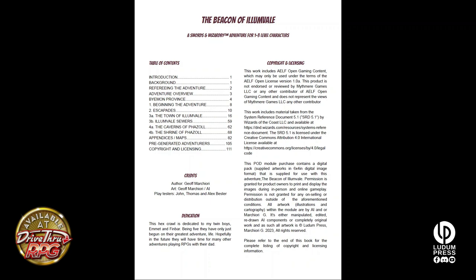There's a table of contents at the start: introduction, background, beginning the adventure, escapades. Escapades are pre-built things because it's a city-based module — you start out in a main city, then there's a hex crawl across a province. Escapades are pre-built adventures that you can just drop around, pre-built encounters. The town itself, Illum Vale, the sewers, the Caves of Faisal is the major crawl within the dungeon, and then there's the shrine as well. Appendices and maps are all down the back. There are pre-generated adventurers and copyright and licensing. One thing you get with this module that's different from a lot of others is you get a digital pack with it as well — I'll tell you about that towards the end of this video.